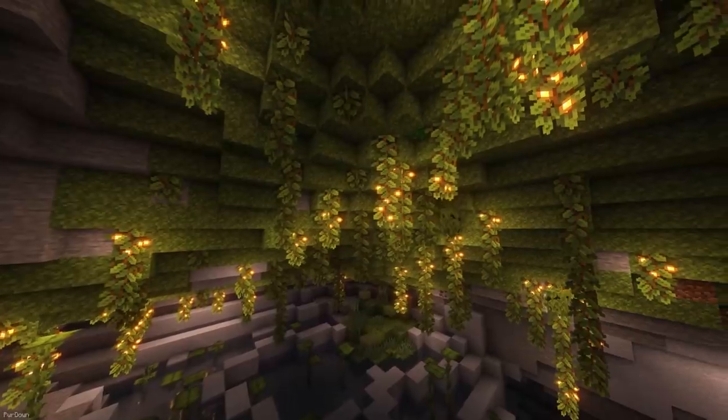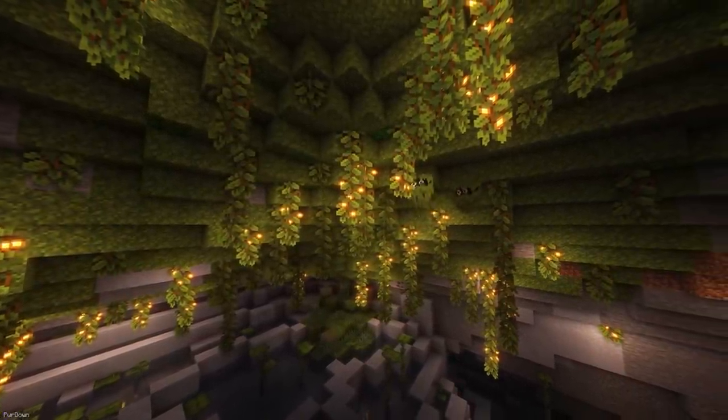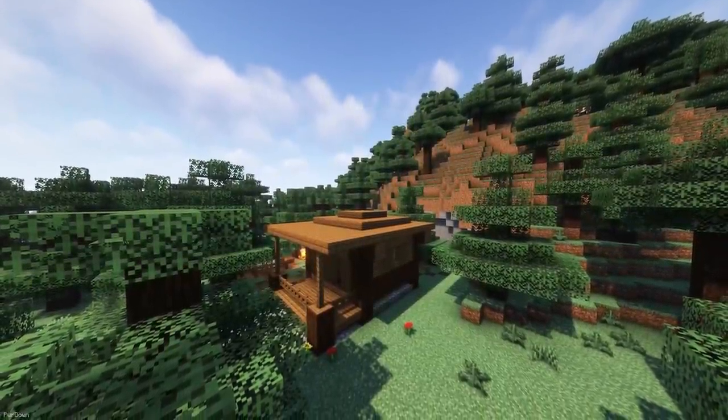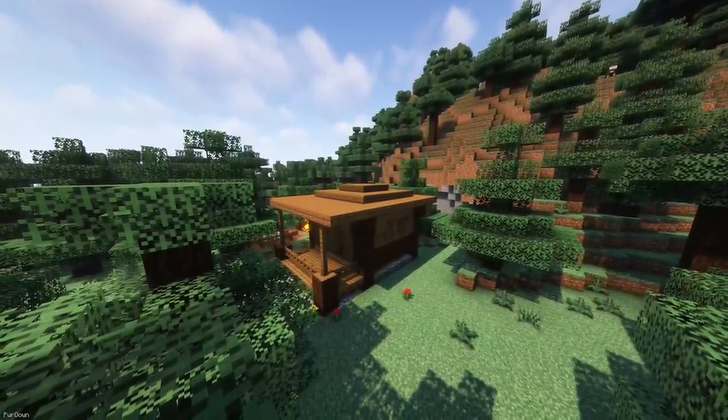Friends and Foes adds mobs to Minecraft that either lost the mob vote, or which were just added to the game. Currently, it adds the Copper Golem, Glare, Moobloom and Illusioner. The developer is expecting to implement more in future updates, like the Great Hunger, Isolager and the Wildfire.